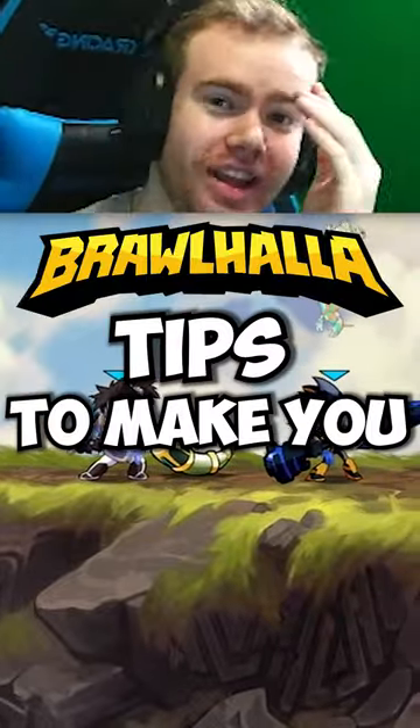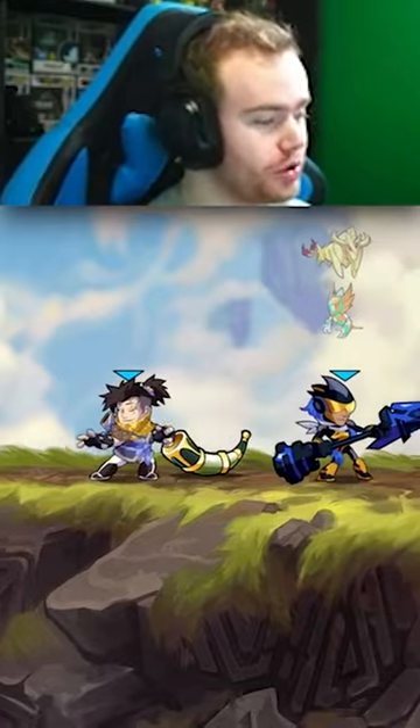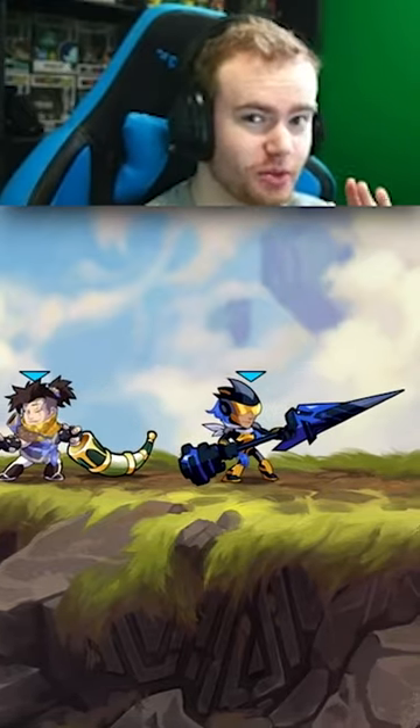Brawlhalla tips to make you instantly improve. The first tip: go into training room and practice hitting every true combo on your weapons 10 times in a row.